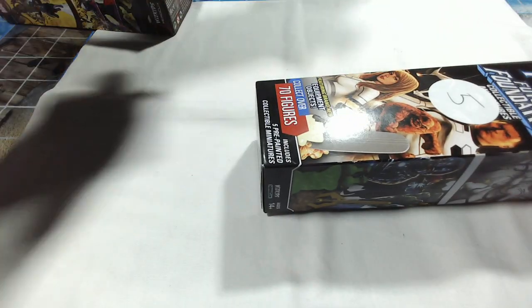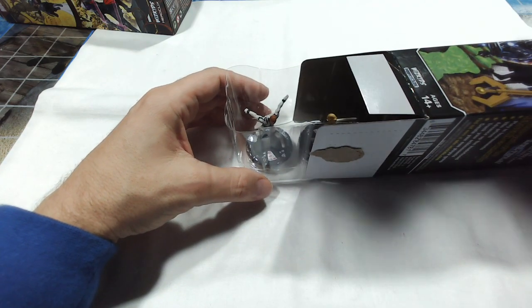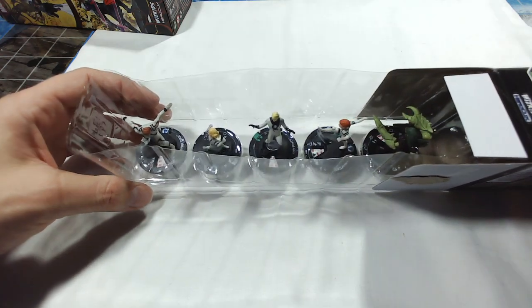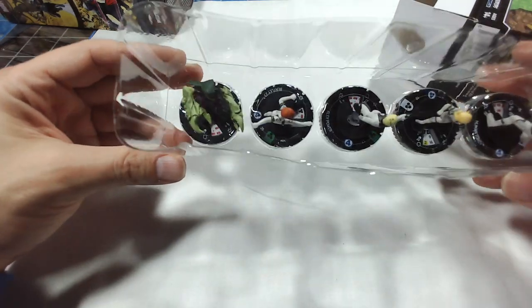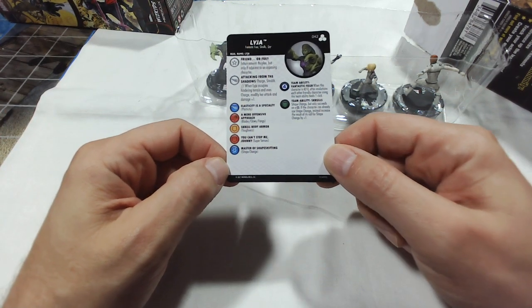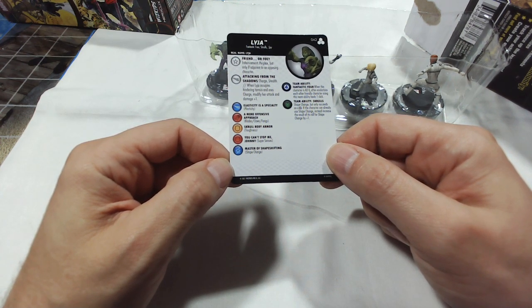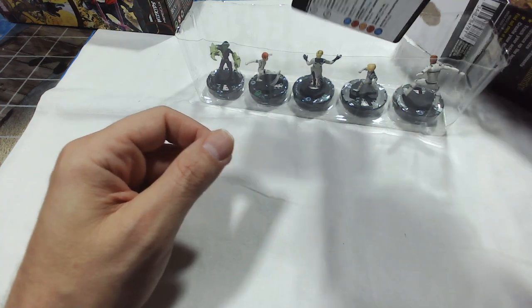Jocelyn's second Future Foundation booster: Human Torch, Mick, Alex Power, Bentley 23, and Lygia. Lygia is the rare — she's a good figure at 50 points. She has Enhancement and Perplex, but only if adjacent to an opposing character. She has Charge and Stealth; when Lygia occupies hindering terrain and uses Charge, attack and damage plus one.